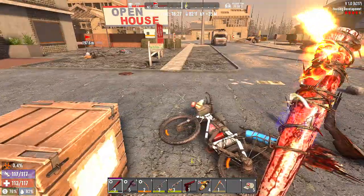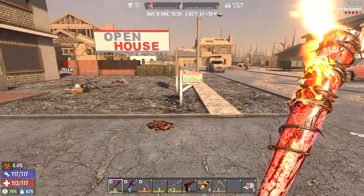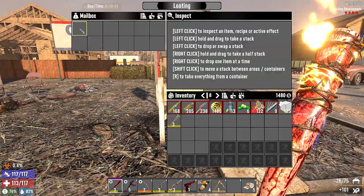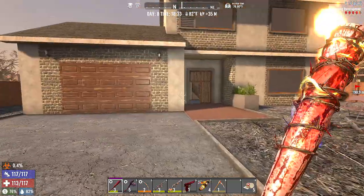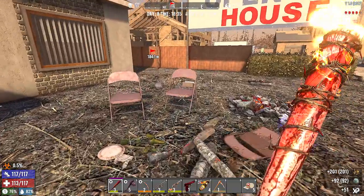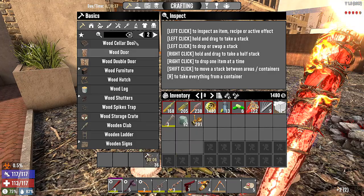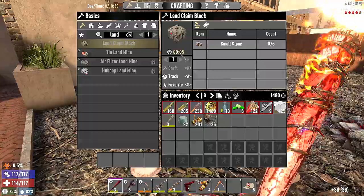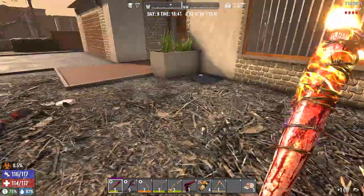Our inventory is pretty clear so we shouldn't have any issues about birds. What if we accidentally forget to place down the land claim block, and then we get a job that's in our house? That could be a problem. So we're going to make sure we have enough stone.